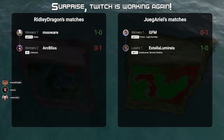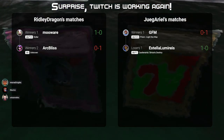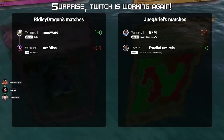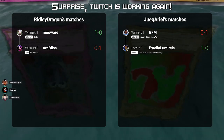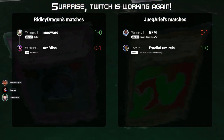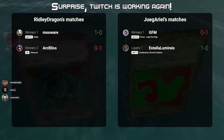Oh, that's odd. That just happened — that was yesterday, that was in Javeline. And then you got Ariel's matches: lost to GFM in Prism Light the Way, but then beat Estella Lumeris in Castlevania Simon's Destiny.